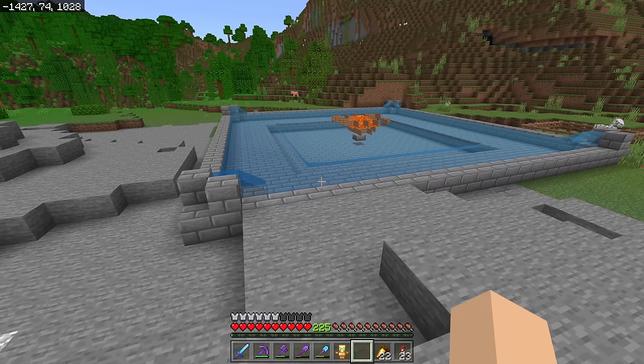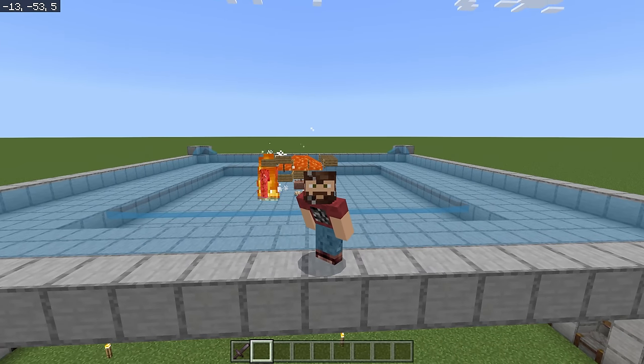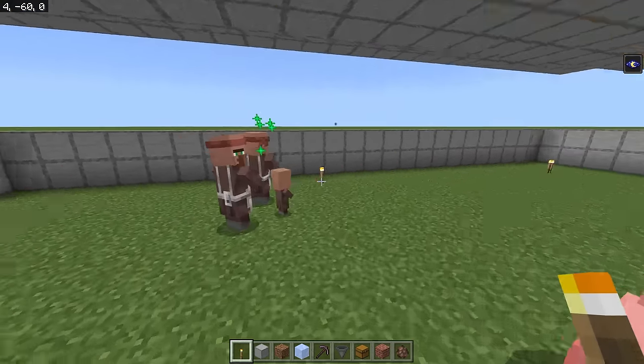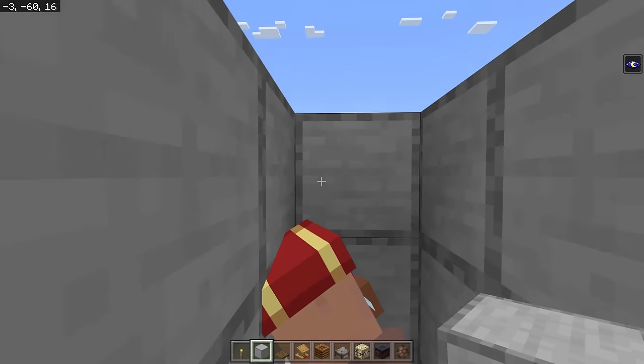In today's tutorial, I'm going to show you how to make the unbreakable iron farm. It is easy to make and achieves top iron farm drop rates. I will also show you how to easily breed and sort the villagers needed to make the iron farm work into a trading hall. Get your blocks out and let's get ready to build.